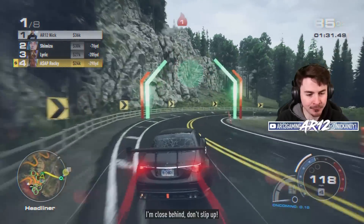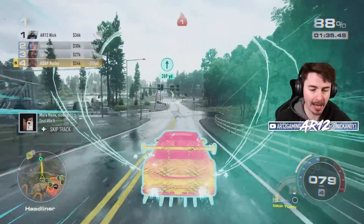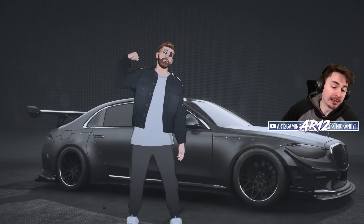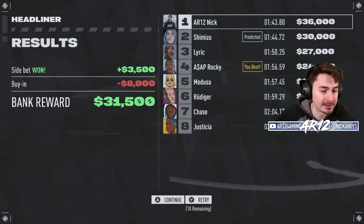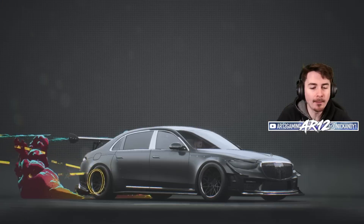I can kind of bully everybody out of the way and just block people from overtaking — we should call this the Mercedes loophole. This is definitely where the car struggles. It feels like it weighs about 20 billion pounds. The only thing that handles worse than the Maybach is the sun. Somehow we still won though — probably because it was a short race and everybody saw what I did to the cop. We've spent nearly a million bucks on the Maybach but that was a pretty good start.